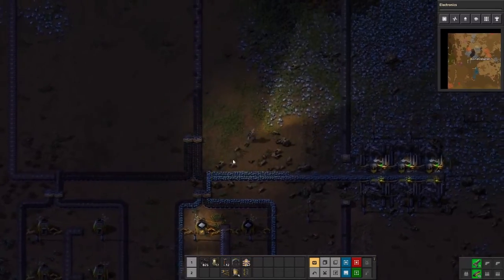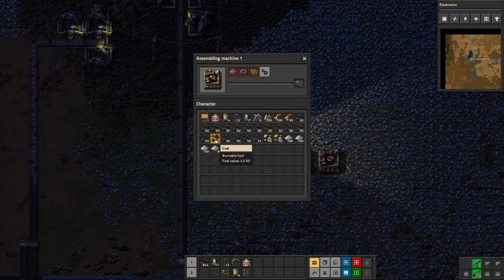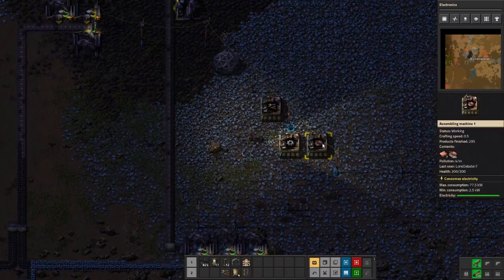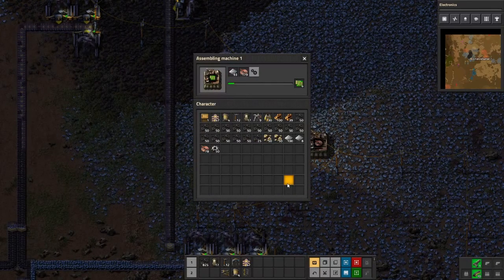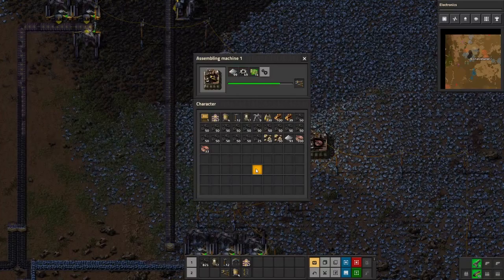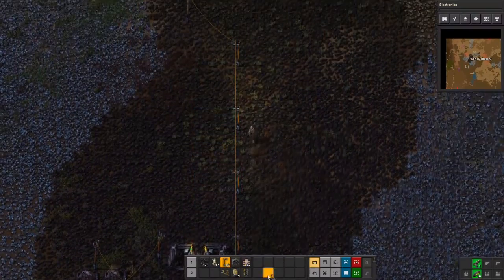Just connect the power and do that so these furnaces will start getting filled up. Let's go over here — we've got an up belt, so let's switch this over to inserters. We need gear wheels, which we have, and some more iron, which we also have. We need circuits too — let's build some circuits first. To power all 10 we had five, so we need another 15 circuits — it's one each, so only 15 total. Let those tick over.